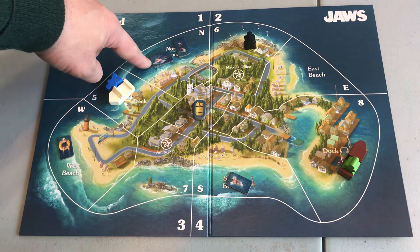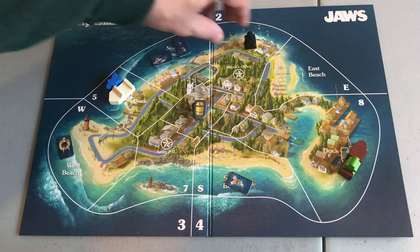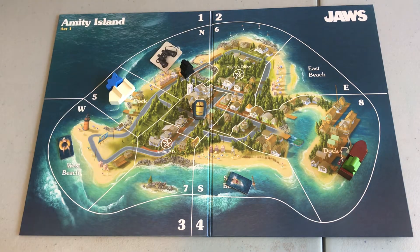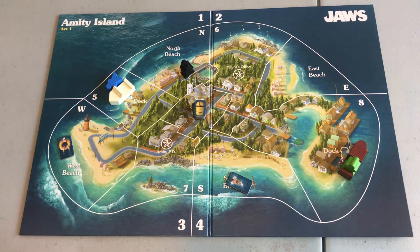It's Chief Brody's turn first, even though all three of these guys can go in any order. He's going to take one step to North Beach, two actions to save the two swimmers, and then use his binoculars here at North Beach. The computer says the shark is not spotted here, so he's not there. Chief Brody's turn is done, but now I know he's either at one or at West.